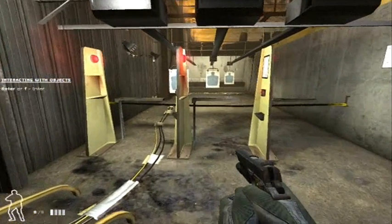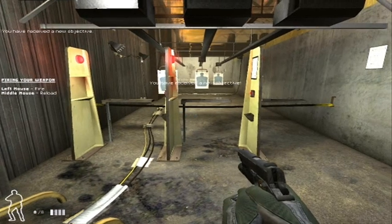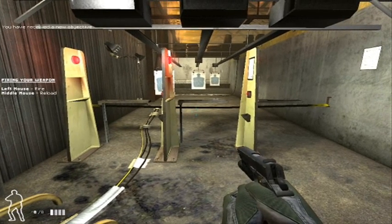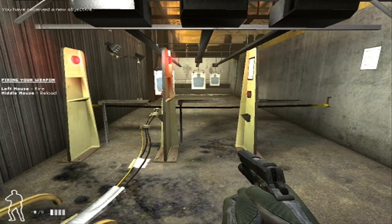This is the firing range. Firearm proficiency is a top priority for any SWAT officer. But never forget that SWAT is a life-saving organization. You are only authorized to fire in defense of life. Step up to the station on the far left and take a few shots at the targets. You should practice aiming for the center of mass — hitting a suspect in the chest has the best chance of stopping him cold.